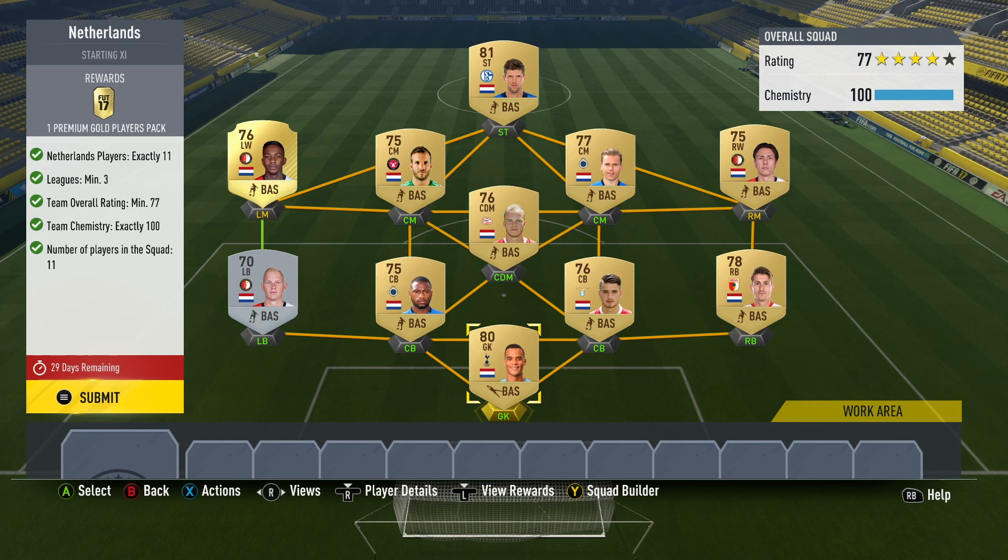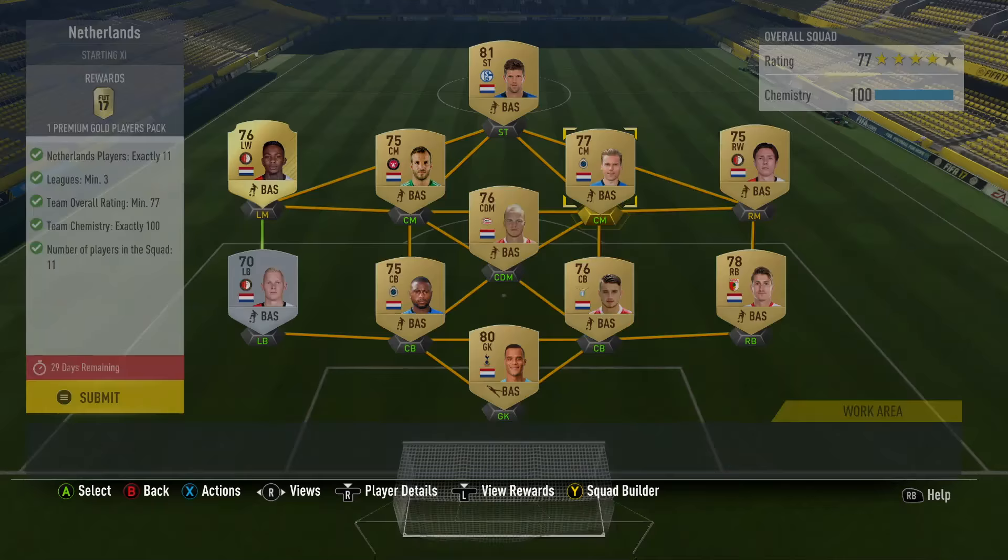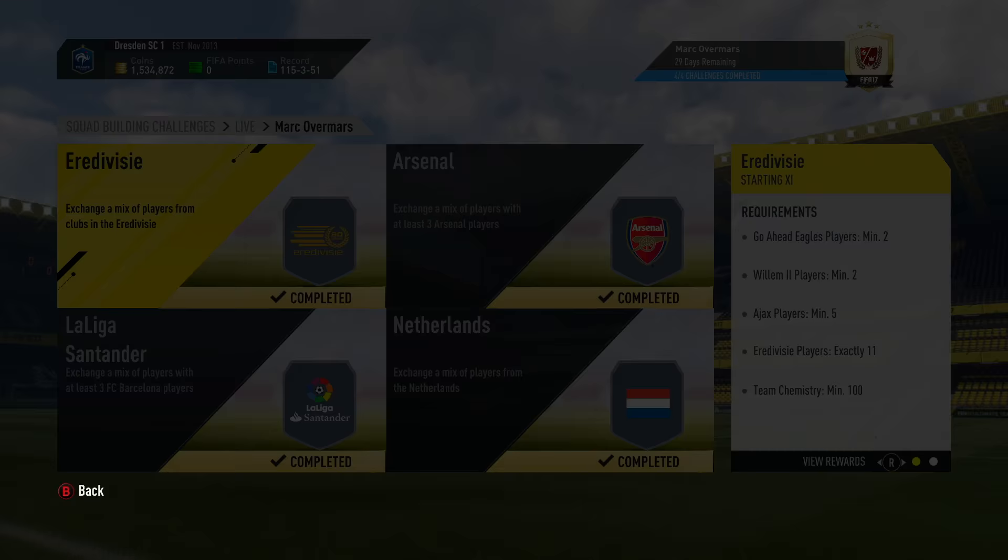I've got all sorts of players from different leagues. I put a Premier League goalkeeper in straight away. Belgian league centre-backs, Calcio centre-back - we've got players from all over the place here. But they don't really mean anything to me. I'm never really going to use some Belgian league Dutch centre-mid in a squad - it's just not really going to happen. So I'm happy to get rid of these, especially for a Premium Gold Players Pack. And this will of course complete our entire challenge, earning us that Prime Gold Players Pack.